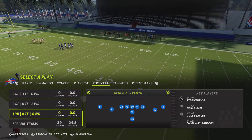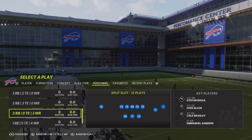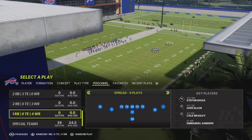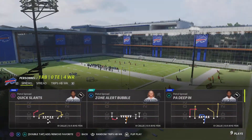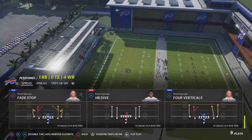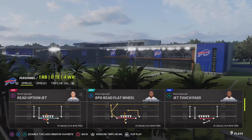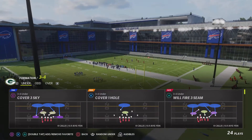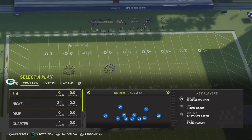The playbook reads out, as you can hear: '2RB, 0T, 3WR.' I'm running one to two running backs and three wide receivers. I can also run '0T, 4WR' — four wide receivers, two running backs. I can pick this play: Spread. There are three subcategories — zone alert, bubble, jet touch pass. It reads all that: flat, HP — that's a run, that's a run — play action verticals, four verticals, fake red option, jet RPO, jet touch pass.